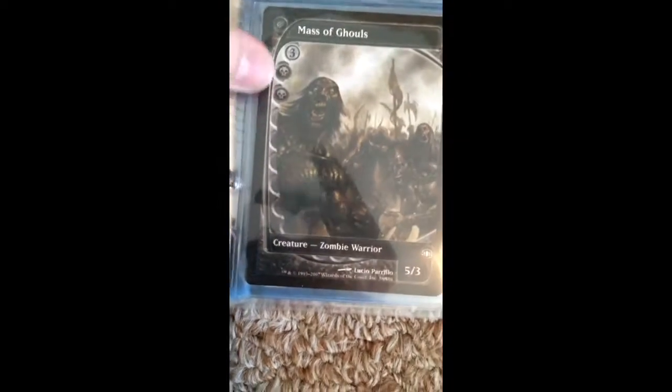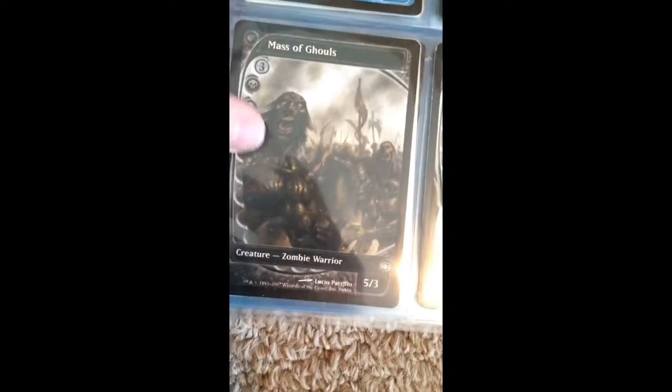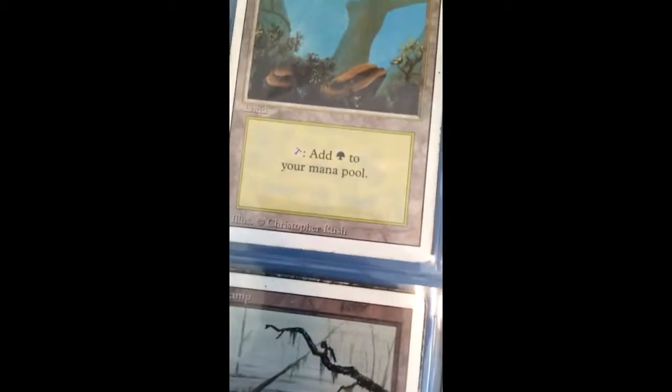Next we have some interesting full art cards — like massive Ghouls that just look so cool, with the mana cost on the side, which I think is really interesting. And then there's Whip-Spine Drake, Flowstone Embrace, and 2 Thorn-Thrash Viashino. And then we have my really old lands — the really old ones that just say a T and show you turning it sideways. We have forests, swamps, plains, mountains, islands, and another forest I just had to put somewhere.